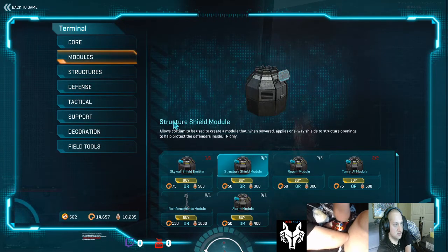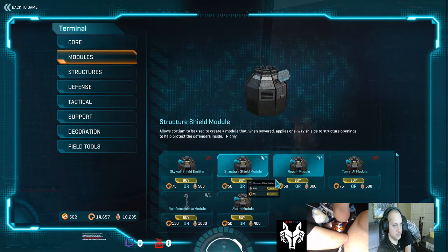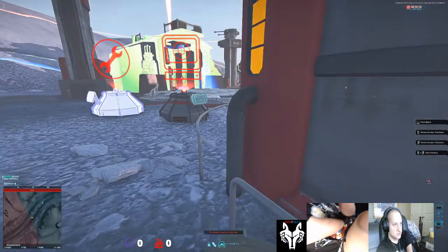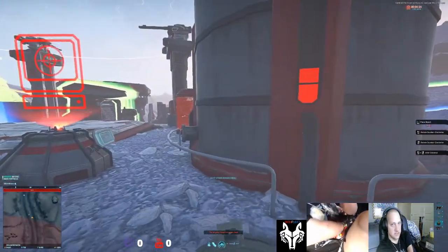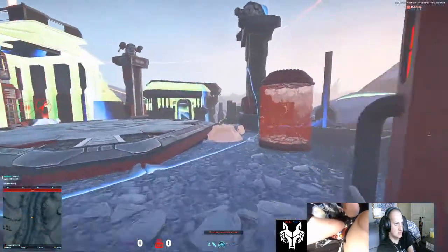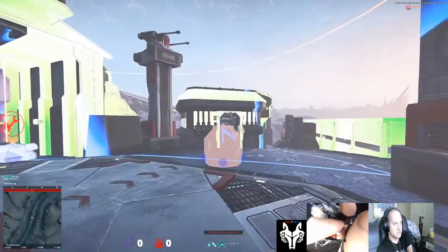This is what the module does: it allows cordium to be used to create a module that, when powered, applies one-way shields to structure openings to help protect the defenders inside. It says TR only, but it's actually available to all factions - whichever faction you play will say NC only, VS only, or TR only. So all factions can use it within their respective faction.